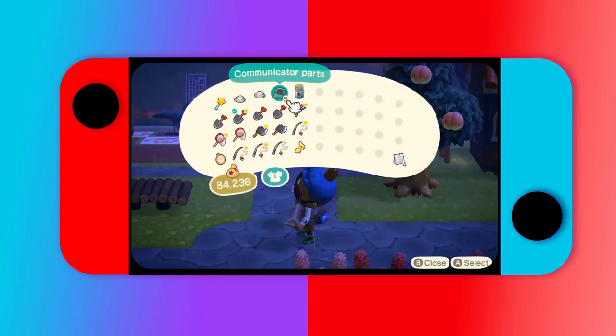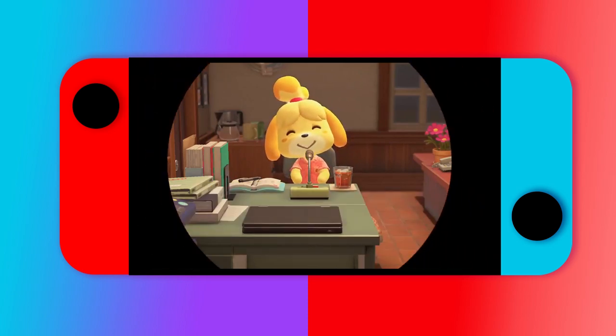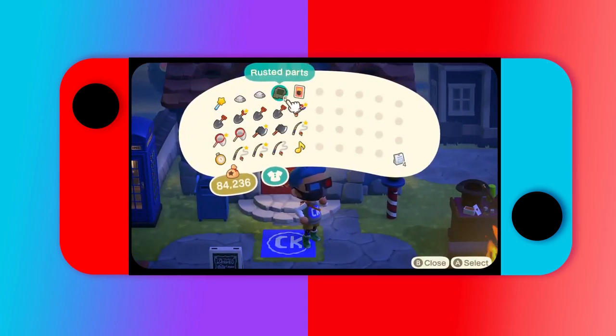You should probably wonder what happens when the communication part stays in your inventory for more than a day — they become rusted parts. Usually with Gulliver, once you save him, he gives you some random items and you get one rusted part in the recycle bin. With this method, you get five rusted parts every time you see Gulliver. You just won't get the free stuff, but our goal is to get the Gundam.